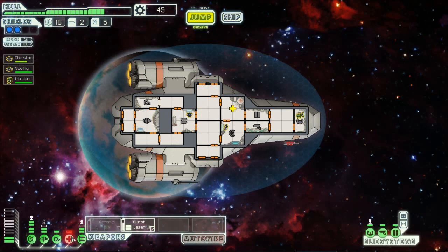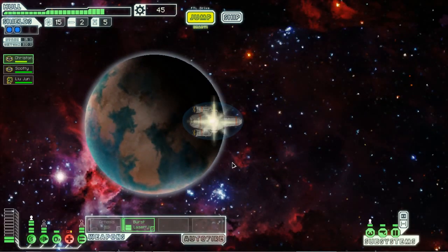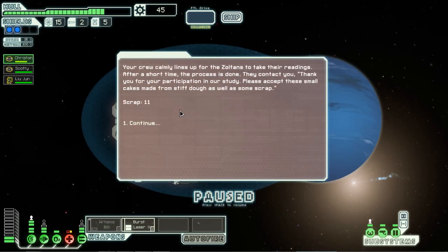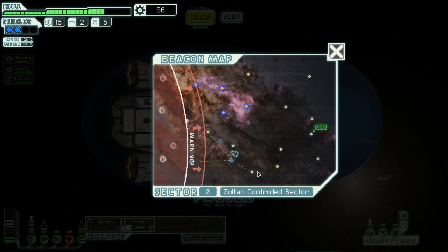Let's put Christonian in there because he needs to get healed anyway, and let's just jump. Zoltan research facility — they say they are researching genetic distortion due to stasis sleep and prolonged FTL travel. They ask if your crew has the time to undergo a few scans. We get 11 scrap. Your crew calmly comes aboard — thank you for your participation, please accept these small cakes made from stiff dough as well as some scraps. I wonder if their health goes up when they get those cakes.